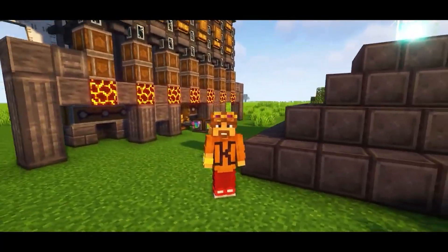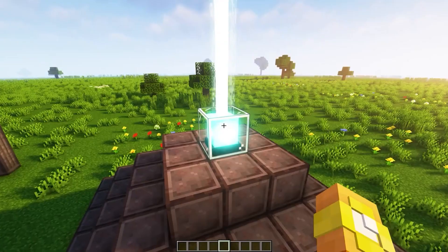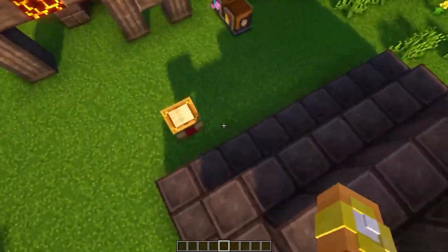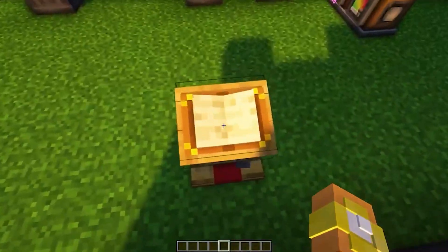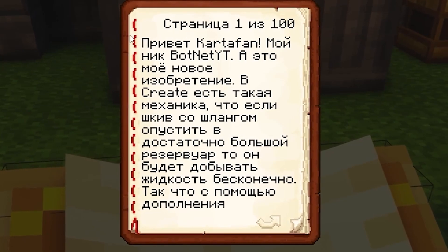We're getting started. I appeared near this kind of lighthouse. He doesn't give me anything for some reason — he was too lazy to do it. In general, there is a little book here. Let's read it. Hi potato, my nickname is Bot-not-Ute. And this is my new invention.